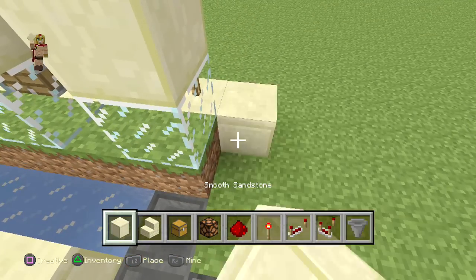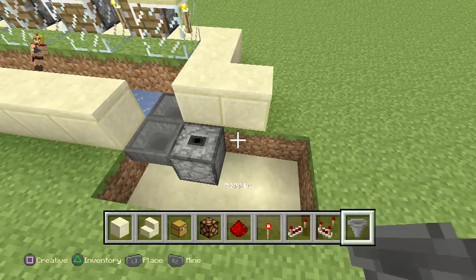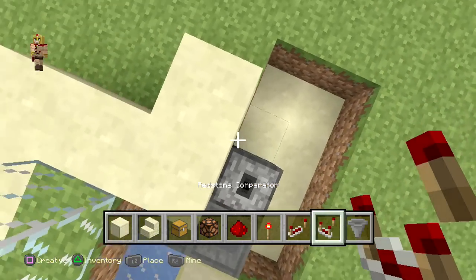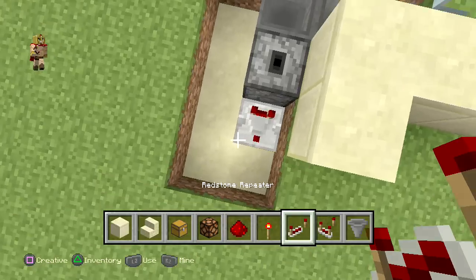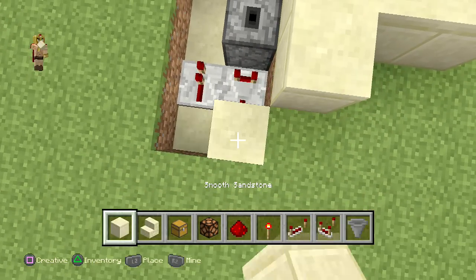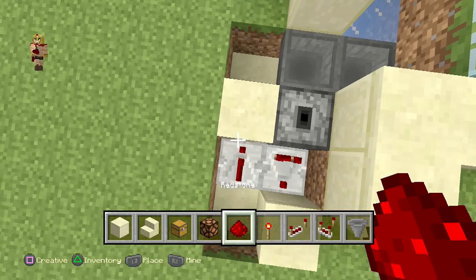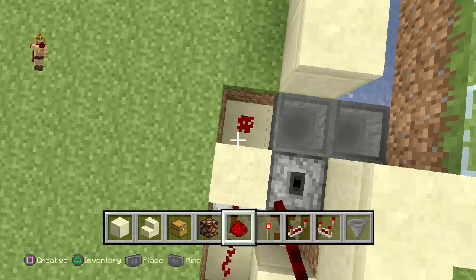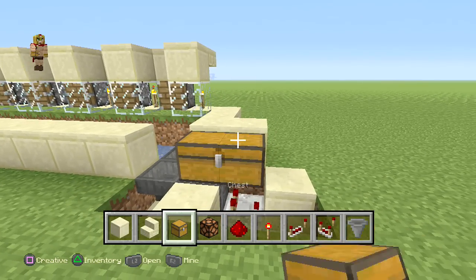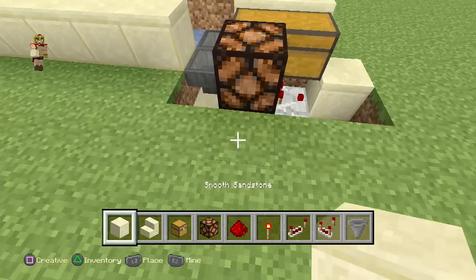Use your block of choice to cover this up a little bit and extend it to the right. Then get your comparator, facing it outwards. On the side of it place a repeater, and in front of that comparator place a block, and a block in front of the repeater. Then place some redstone dust behind and in front of it, and place a large chest on top where the dropper is, plus a redstone lamp in front for light indication.